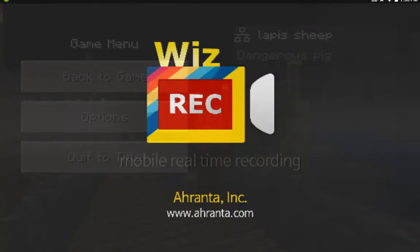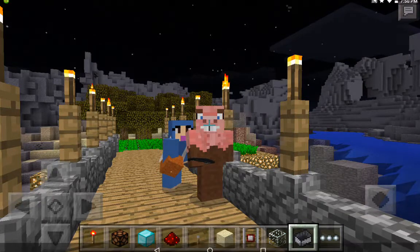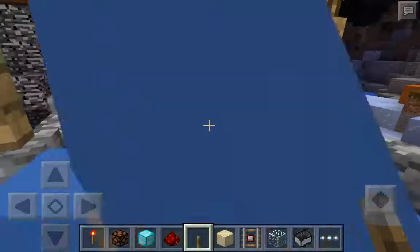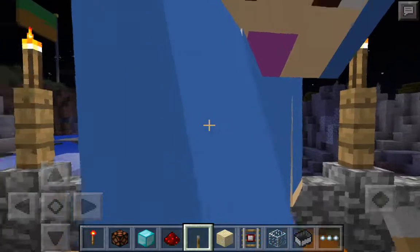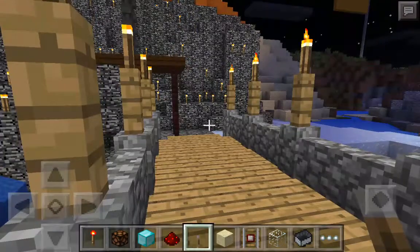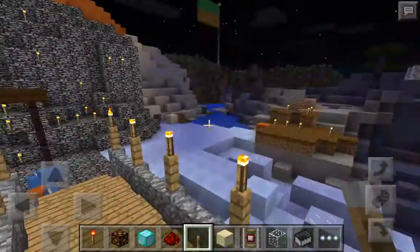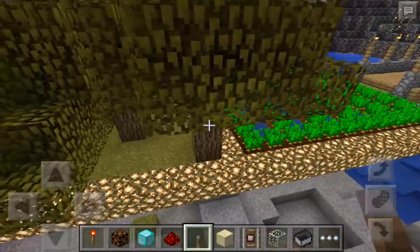Ho ho ho everybody, Dangerous Pig here, and we're giving you a tour of my creative — or as Dime Creeper says, my creative. I'm going to be joined by Lopez Sheebu. Those are our flags up there: mine, Sheep's, and Dime Creeper's. This is our farm — we decided to make it carrots because you don't have to cook them, and there are the trees.